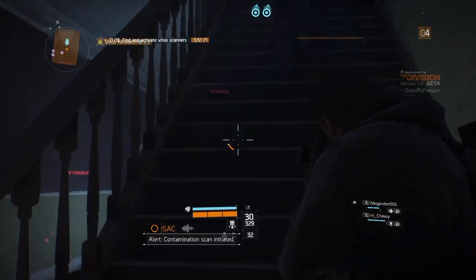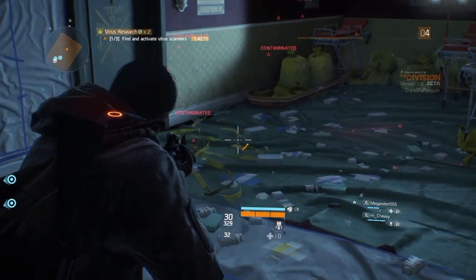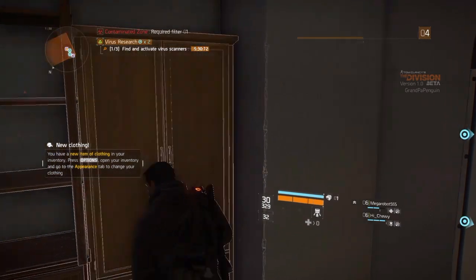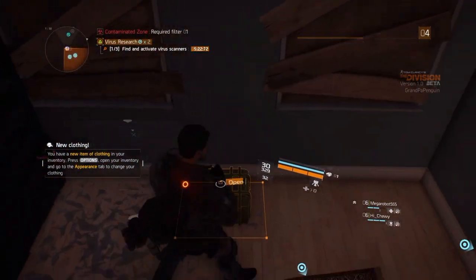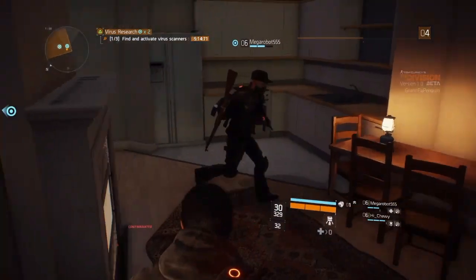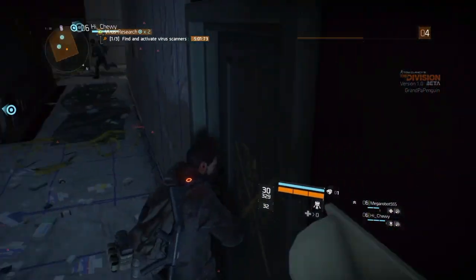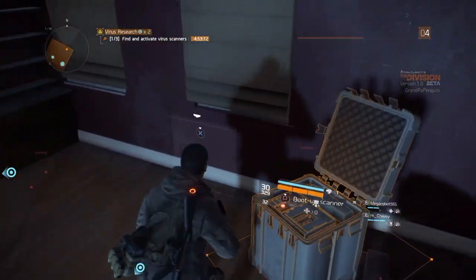Contaminated. Contamination scan initiated — here we go. Just checking this area out. Alright, loot the stuff boys. I think that's everything in this place. I still like how that watch on the back of your backpack lights up. I'm going upstairs. What do we have to do for this mission? Just loot stuff — we just have to find all the scanners. Oh, I found another scanner — contamination scan initiated.